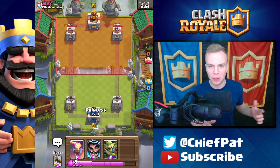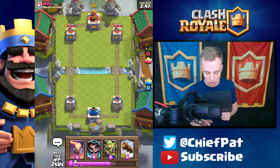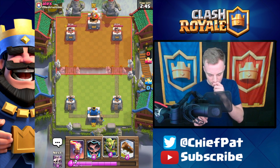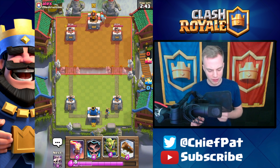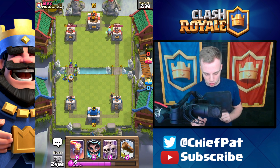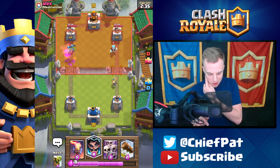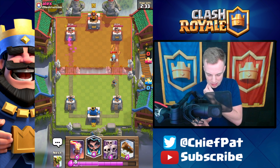Maybe we won't have such a mirror matchup this time and can have a little bit of variety. Maybe we'll play against a tank — I'd really love to play against a tank to test this deck out. Starting off, we've got the Princess. I could have played it at the bridge, but he's gonna play his Electro Wizard. He's gonna have to counter momentarily or our Princess will just shoot from afar. Let's play our Goblin Gang over here to get some damage done on that tower.